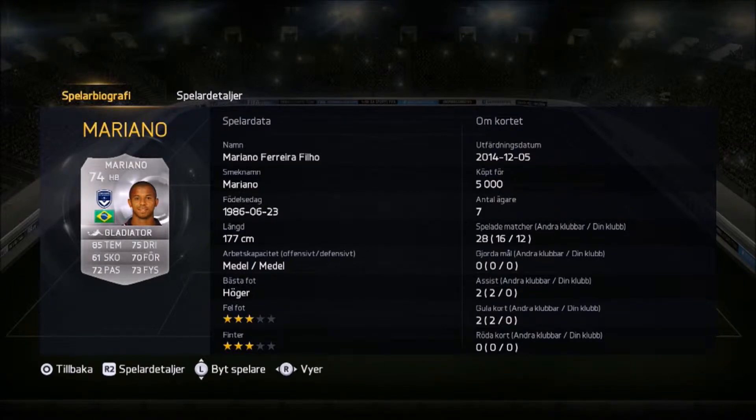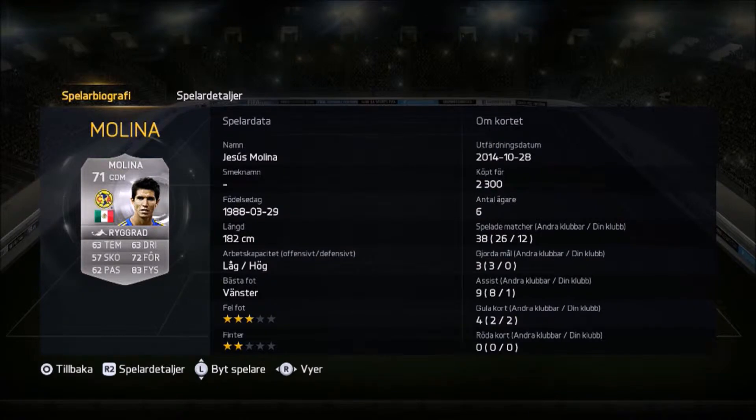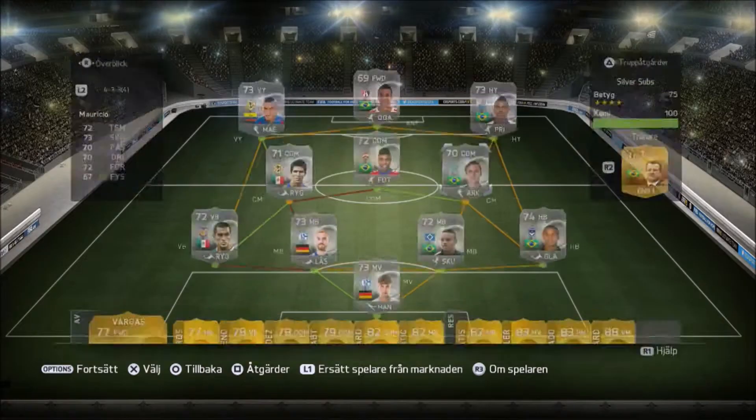Mariano, used as a right back, was a non-rare gold last year and this year he's a really good looking silver. Good work rates, good height, only there for chemistry reasons but does the job very well. Pace is sufficient, defensive stats look nice, physical stats look amazing. The next player is only there for chemistry reasons to get Vitinho to full chem, but almost every stat is in the 70s and he has decent free kick stats, so really good player.